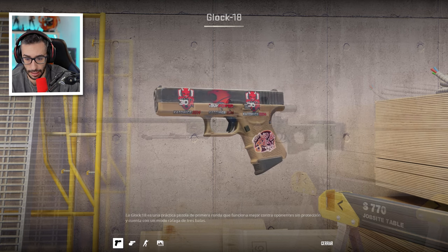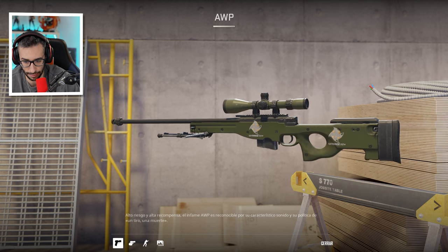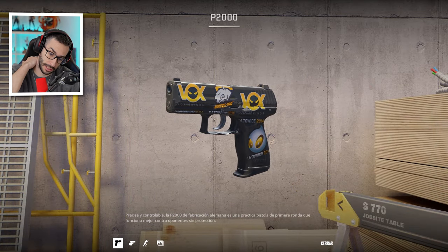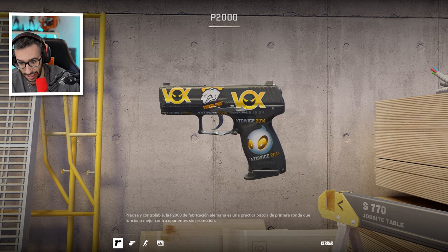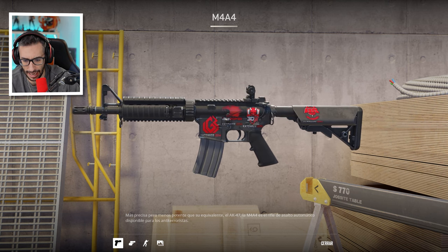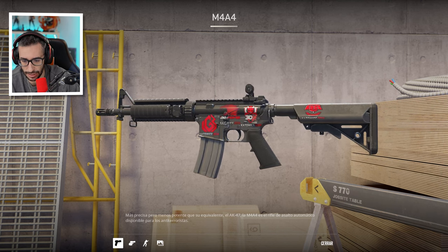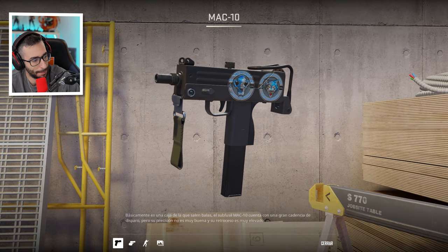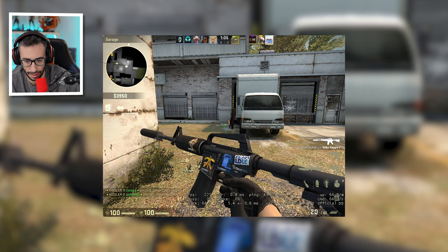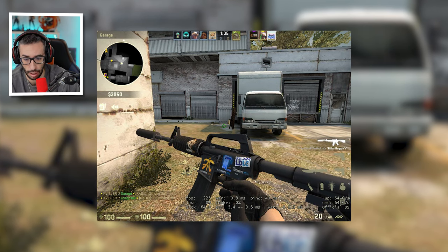We continue with an AWP with two Ninja Katowice 2014 stickers. They're not holographic, but there's definitely over a thousand euros there. Then a P2000 with mixed Katowice 2014 stickers — the VP one, plus Virtus and Dignitas. Next, an M4A4 with mixed Katowice stickers featuring Ivy Power, 3D Magic, Razer, and LDLC. And finally, an M4 with mixed Katowice 2014 stickers, including a Titan sticker — just one Titan, I believe.